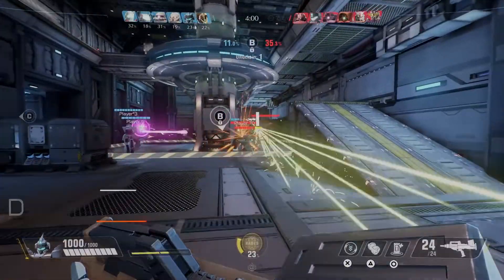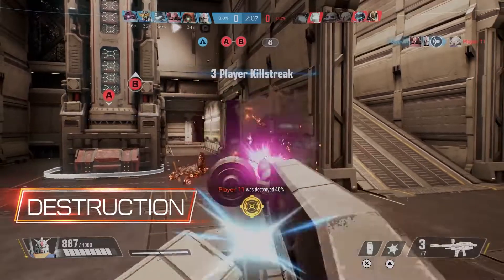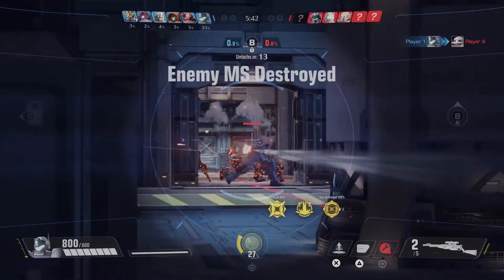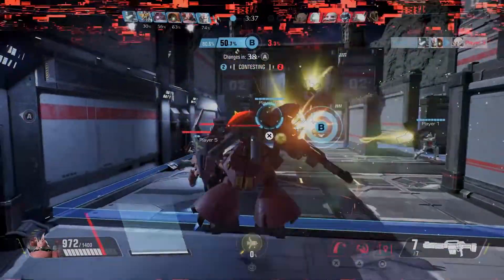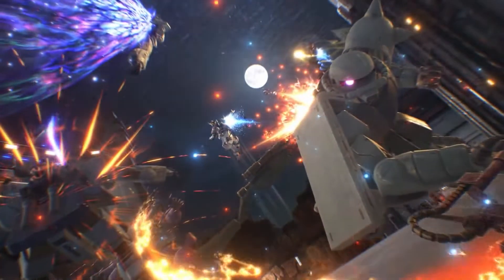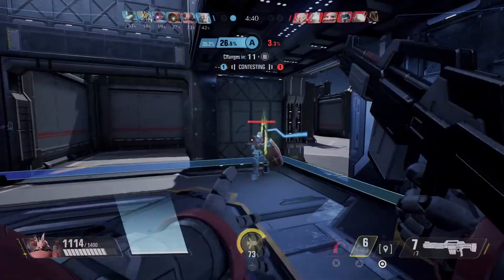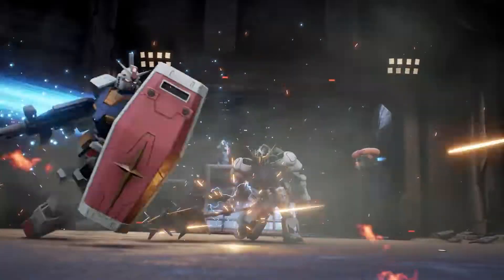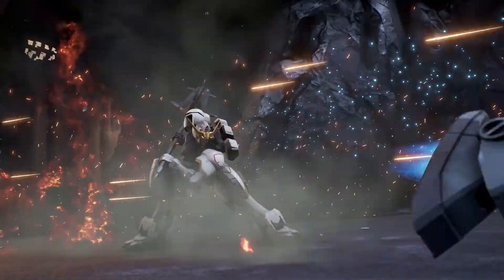In terms of gameplay modes, you have some pretty standard ones. Point Capture has two points — A and B — where you capture A to get access to B, and whoever does it in the fastest time wins. Domination is your standard capture-the-zones, hold them for points. Destruction is similar to Point Capture except you have to destroy both A and B, then get access to another zone and destroy A and B again to win. One team attacks and the other defends, then it rotates at the end of the match.